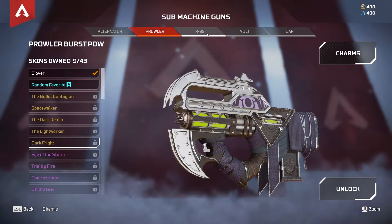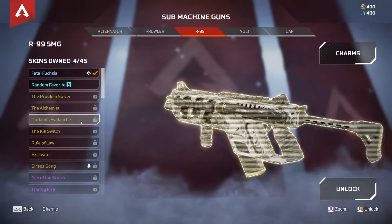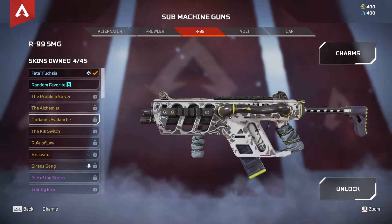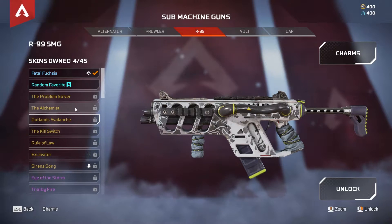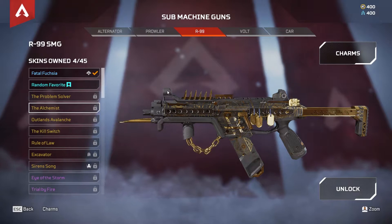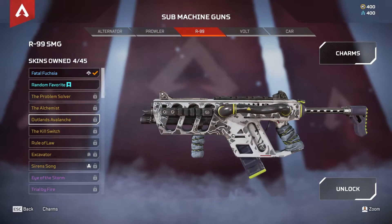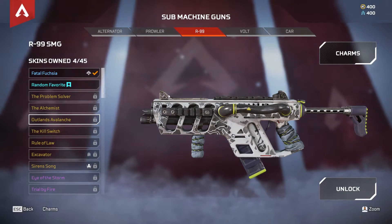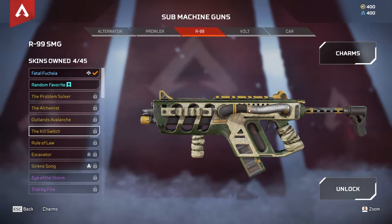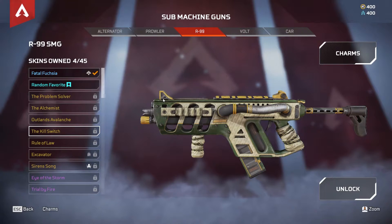Moving on to yet another SMG, we have the R9, and the two best skins for this are the Outland's Avalanche right here. You can kind of tell by this bar on the side, and even if you just compare them, you can see that this is kind of more round up here where you're ADSing compared to something like this, which is straight up and very thin. So you're going to be able to see through it, and there's not going to be as much taking up your screen. And then same thing with the Kill Bar on the side — these iron sights are much thinner and not round.